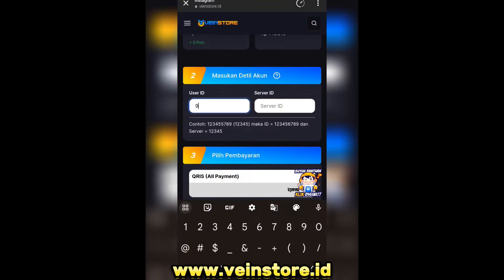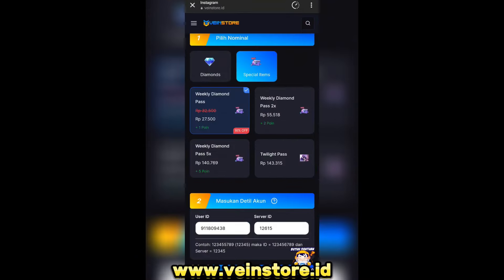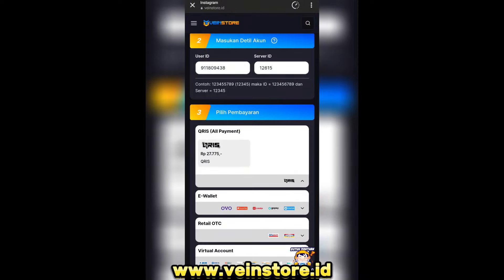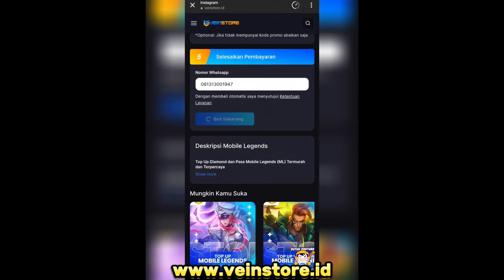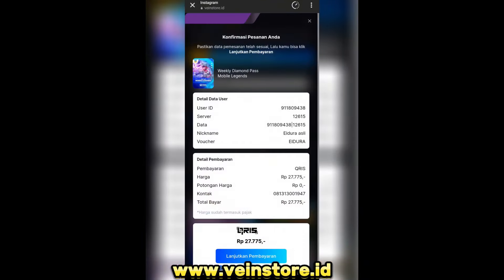Masukkan game ID jangan lupa ya, dan sama servernya. Pilih weekly diamond pass. Selanjutnya gulir ke bawah, pilih pembayarnya saya bakal pakai kris. Dan berikutnya disini masukkan kode promo eidura dan ridem.